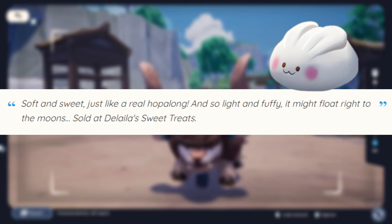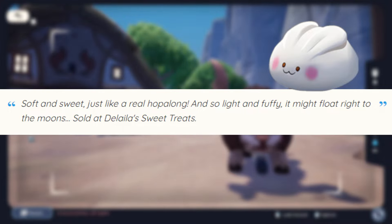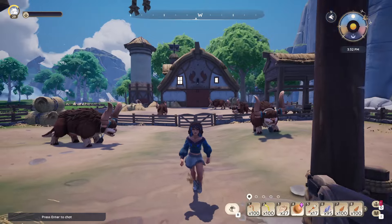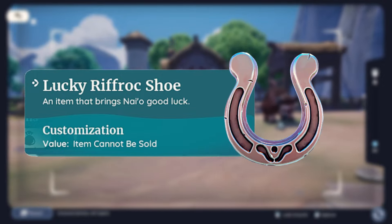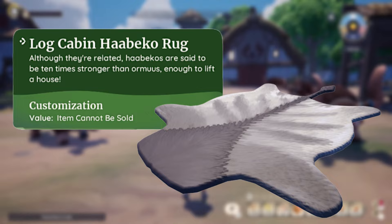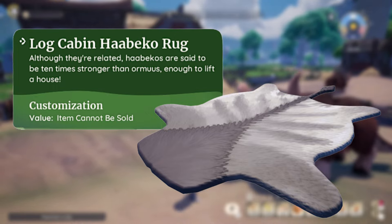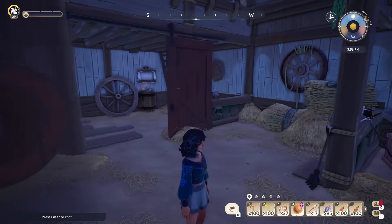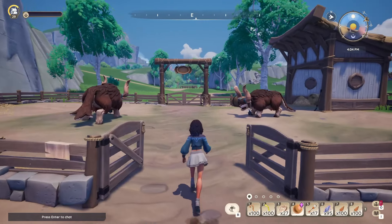Being able to harvest eggs as an option for recipes would be nice as well. There's also mention of the hop-along, a bunny-like creature referenced in Delilah's hop-along puff dessert from the 2023 Maji Market. There's also been mention of another creature by Kenyetta called the riffrock, which could be a horse-like creature since there's a quest where you can obtain the lucky riffrock shoe — a decor piece resembling a horseshoe. Plus there's something called hebeko, mentioned in the game as being ten times stronger than ormus, and they already have their own decor piece: the log cabin hebeko rug. The point is, there are already options mentioned in-game for animals that could be coming in the future, and cozy games often add livestock farming. I'm leaving a corner of my plot empty hoping this is coming very soon.